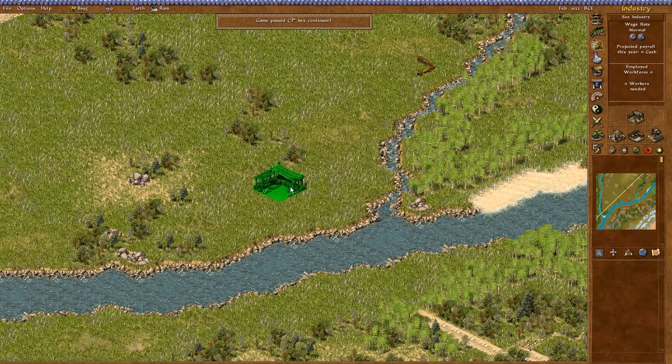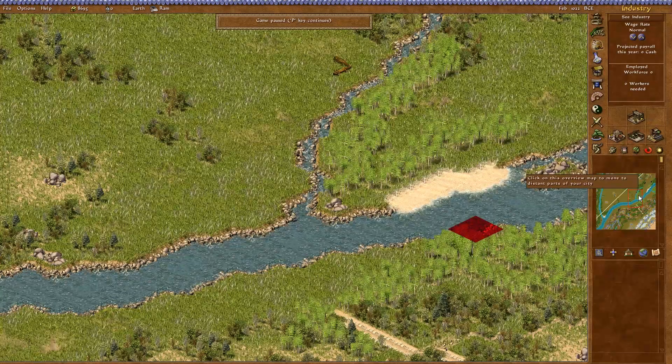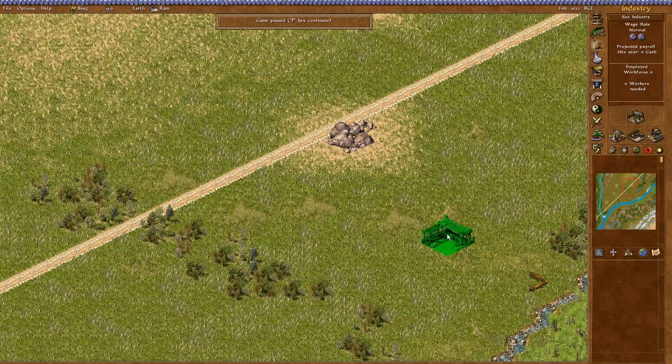We can do a logging shed as well. Can we sell wood? Anyang buys wood as well. So wood, game meat, and salt are priorities at the start. That sounds like a plan — let's get things started.